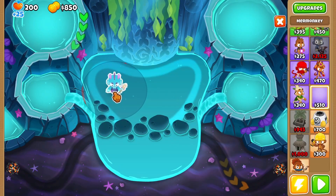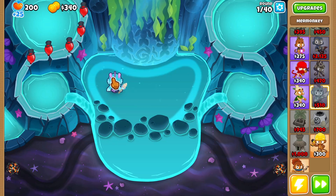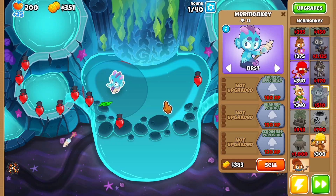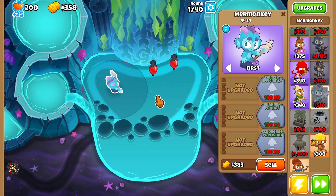We're going to restart. We're going to place Mare Monkey right here and get started. So what we're going to do is we're going to only upgrade Mare Monkey — we're going to try solo with Mare Monkey. I don't know if Mare Monkey has camo, I don't know if Mare Monkey has lead, I don't know what Mare Monkey has. But we're going to start.